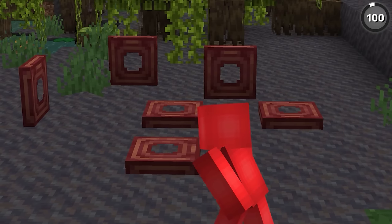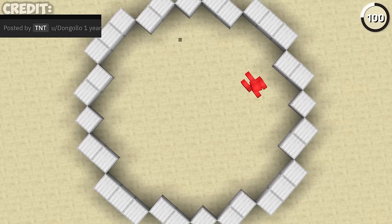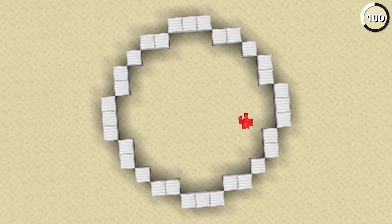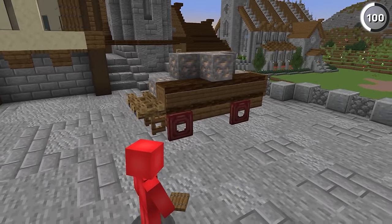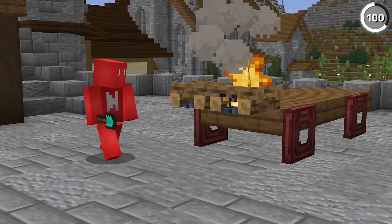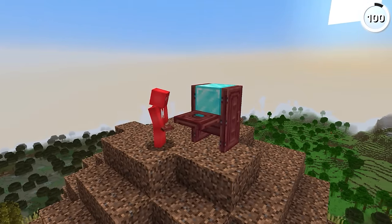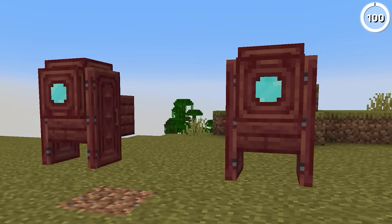The new mangrove trapdoors from the 1.19 update work amazingly as wheels, and this wagon proves it. Even though it's tough to get a proper circle in Minecraft, I think these are the closest we're going to get without using Mysticat-style commands. And then if we put these to use by making a wonderful wagon like this user designed, I think this especially sells the illusion.